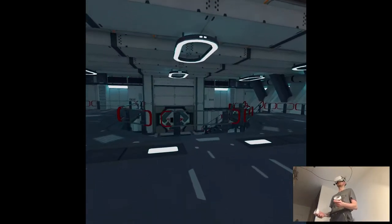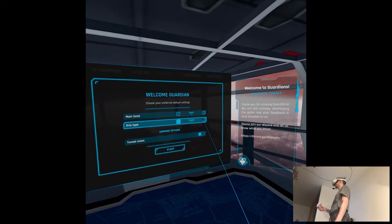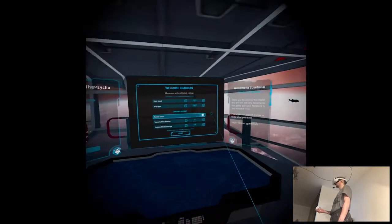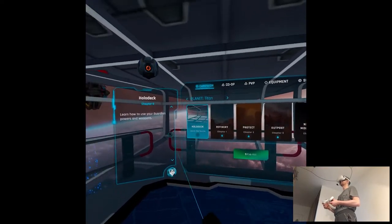We're in the station it seems. Main hand, group type toggle. I don't know what the gameplay is, so we'll see after the tutorial. Welcome back — here it is: holodeck, learn the basics. What is it about this cockpit and me being so tiny? It seems like we're in a spaceship. Welcome to the holodeck.